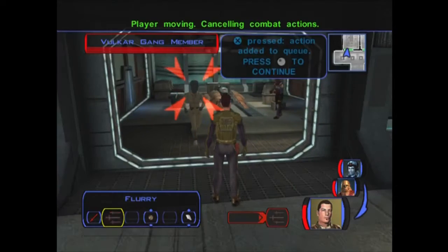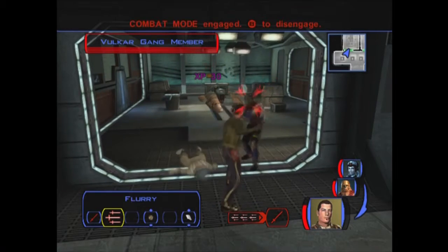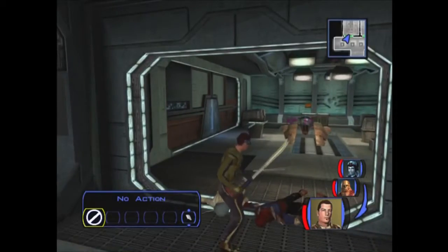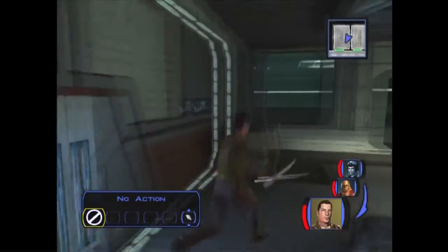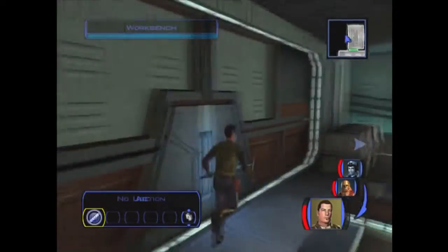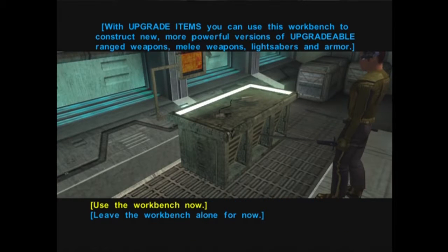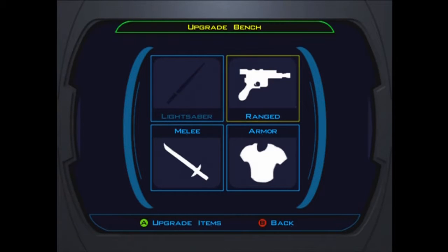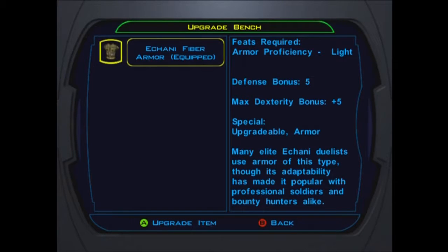Here we get a workbench, so if you haven't been able to upgrade stuff in a while, here's your chance. All it is is a place to upgrade armor and weapons. It's been a while - unfortunately I don't really have any good ranged weapons to use. We can upgrade that Echani fiber armor we've had forever. Let's go ahead and assemble it - we want to add this upgrade which will add plus two to bonus defenses, as it says right there under special properties. Look at that - defense plus two to what I originally had. Excellent.